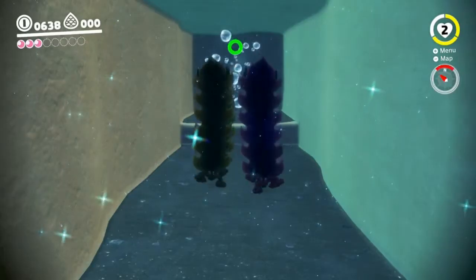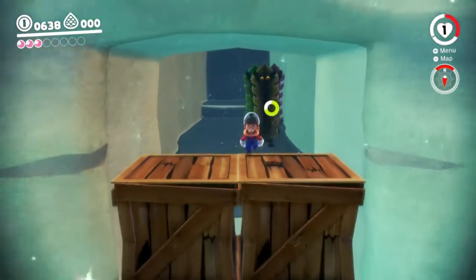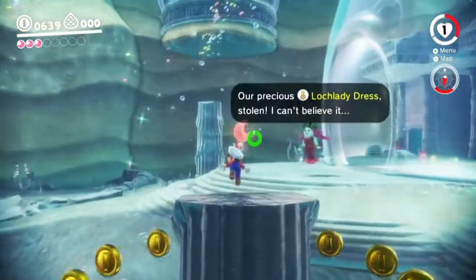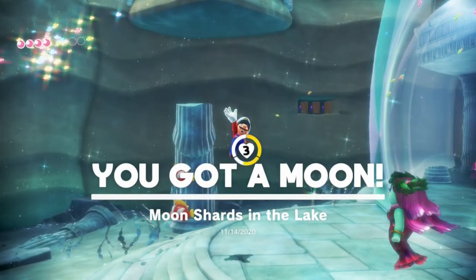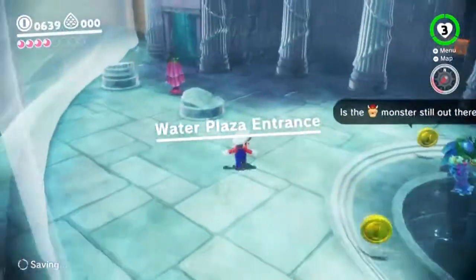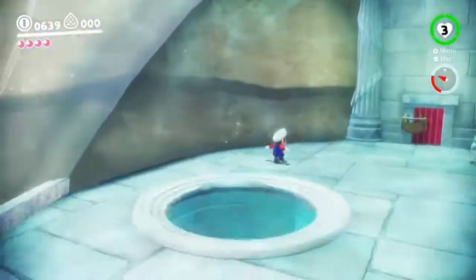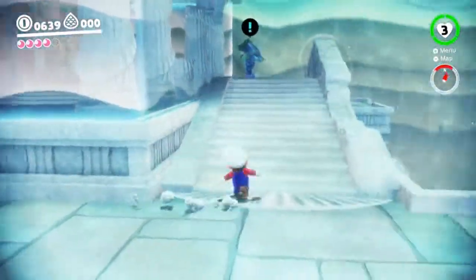It's right by the Water Plaza entrance. Got a little bit more time — got the moon. Moon shards in a lake! Okay, let's keep going. We're at the Water Plaza entrance now, for sure this time. That's locked — I gotta get a key for that one.